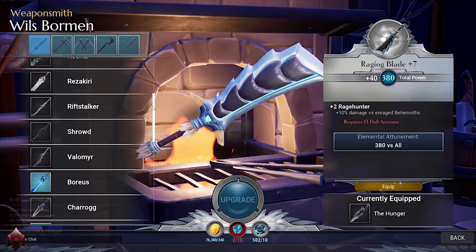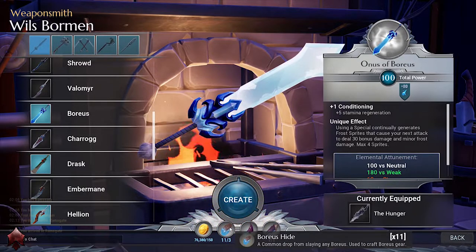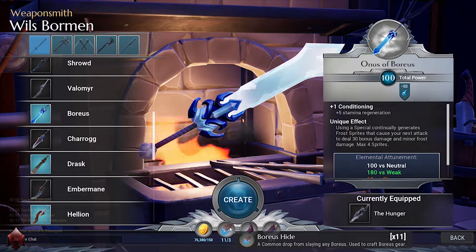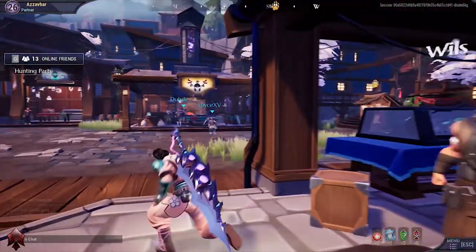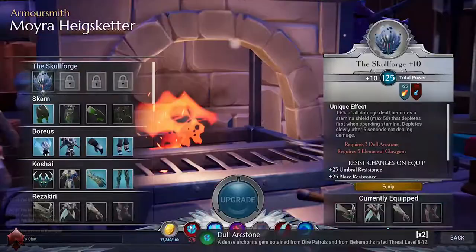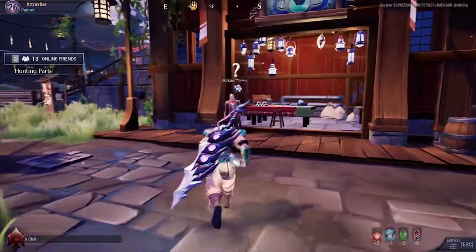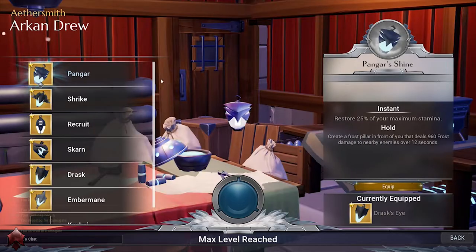Your weaponsmith is Wills Bormann. You will see towards the bottom of the screen what items are required to create or upgrade the weapon. If you point your mouse cursor at the required item it will give you a tooltip on how to get that item. Moira is your armorsmith — all things armour is done by them. Archandru is your lantern Aethersmith — all things lantern over here.